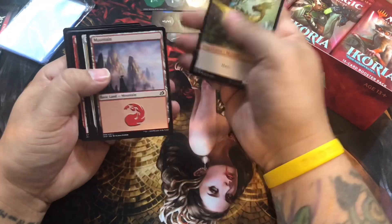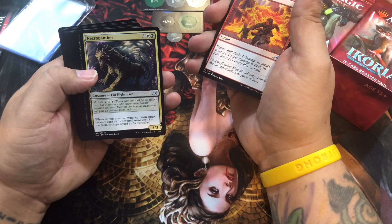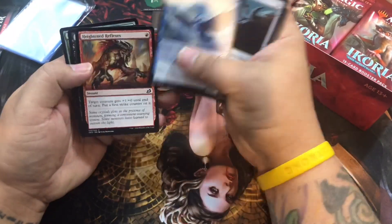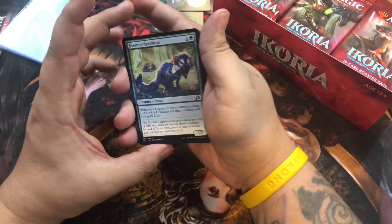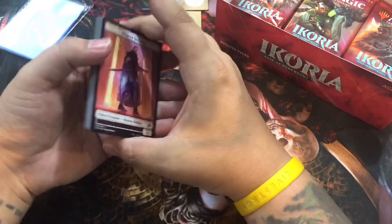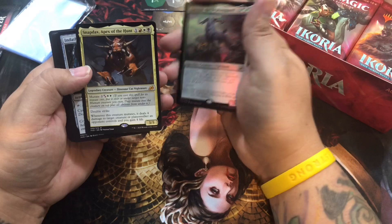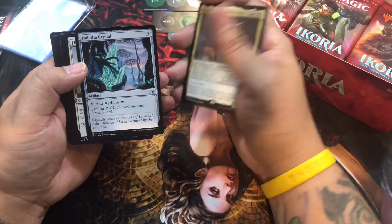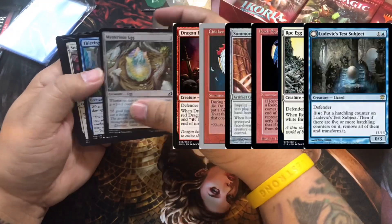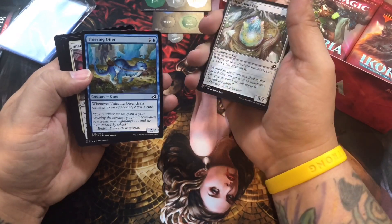A little 1/1 dinosaur with haste token, human soldier. Necropanther - that'd be good for the Orzhov deck. I like that little beast looking guy. A foil Orphan Guard - look at that! And a Snapdax. Two legendary pack, that's exciting. Really excited for this cycle of artifacts as well. The egg - I don't know if you saw Mark Rosewater talking about Magic the Gathering and its eggs, but this is what he was referring to. The thieving otter - that's cute.